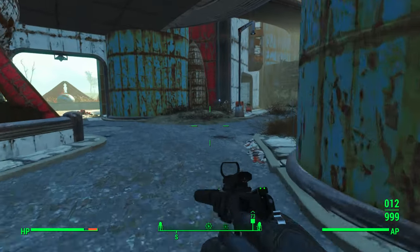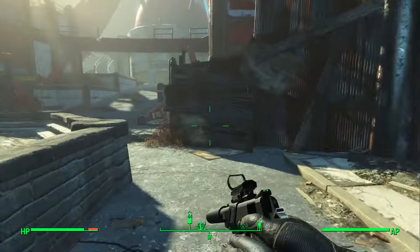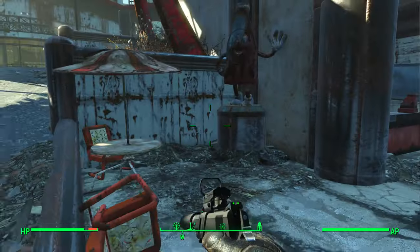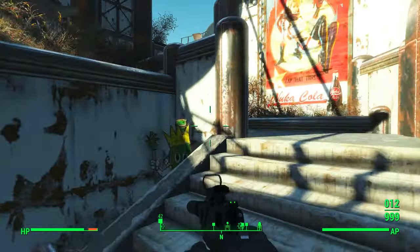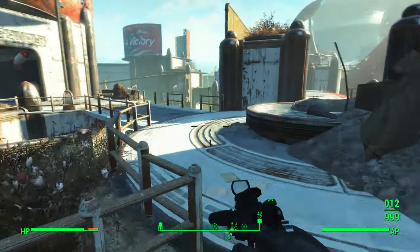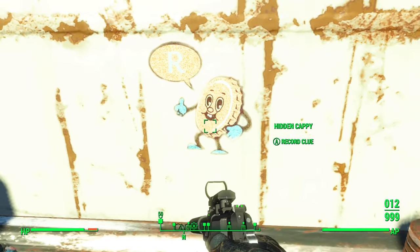The next one is in the Galactic Zone. Right from the entrance you're going to run in, turn right at this Raider barrier, go up the stairs, go up the next stairs, go left onto this bridge, and right here you have the next Cappy.